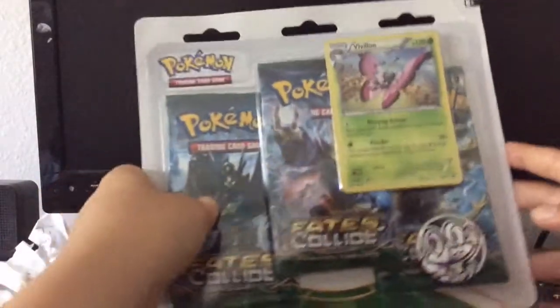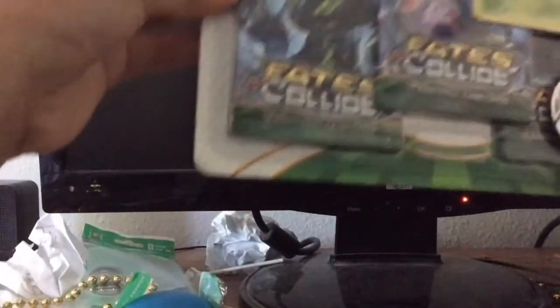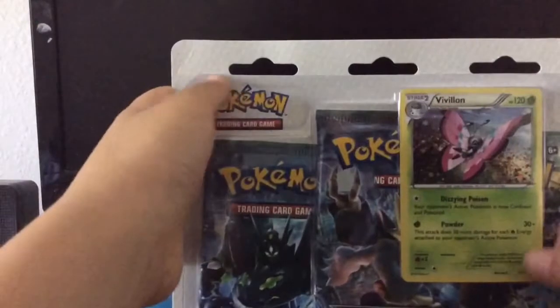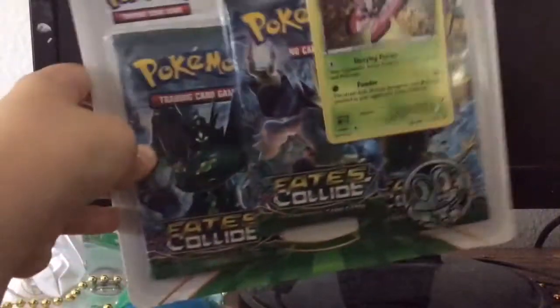Hey, what's going on guys, the Fury Sage here with another Pokemon pack opening video. In this video I am opening up the Fates Collide blister pack. This video is in collaboration with Pika Girls — their channel is going to be in the description. We're going to have a challenge: whoever gets the best Pokemon wins.